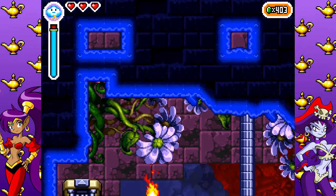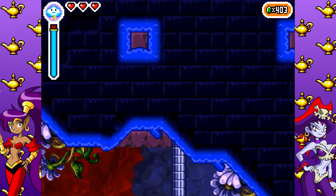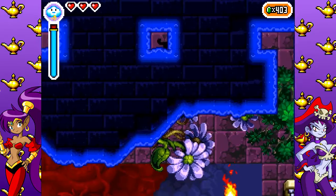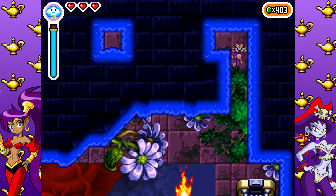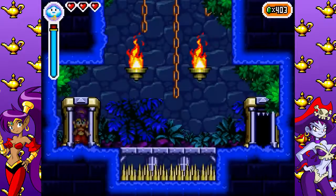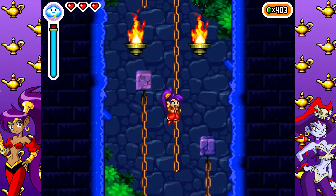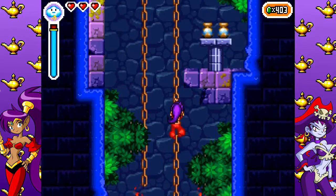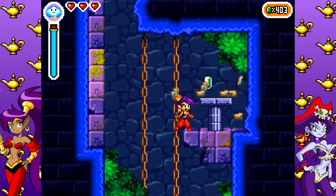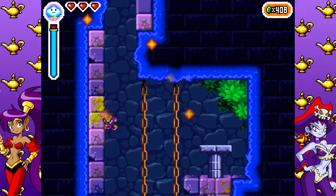Now that we have the Monkey Dance, we can actually take this nifty little shortcut above everything, just to skip all those platforms that you may not need or want to take. This is the room where we got to the top but couldn't really platform anymore — you see there's a hole to the left of the room, and you can climb that now that we have Monkey.